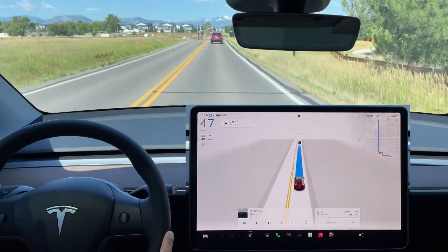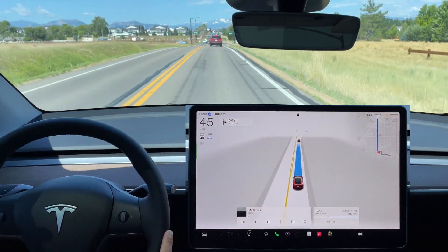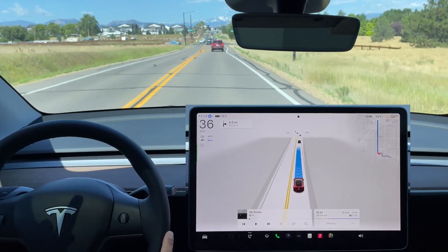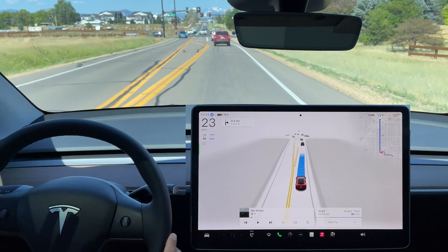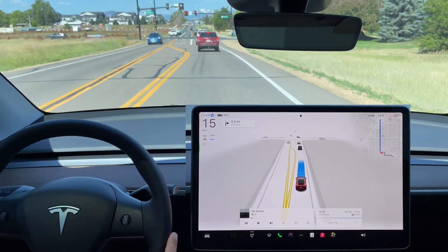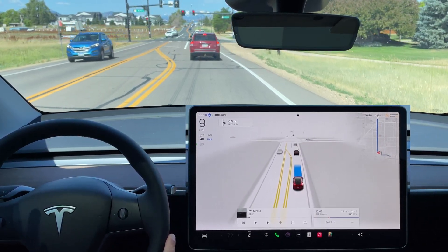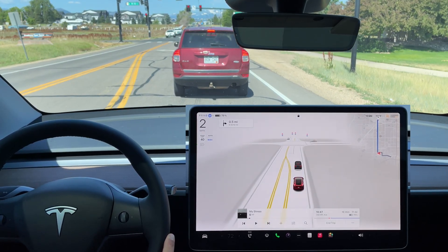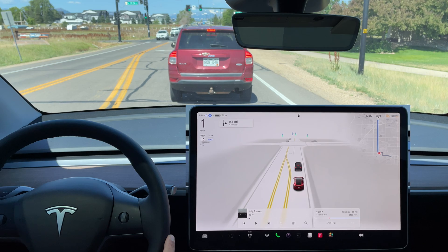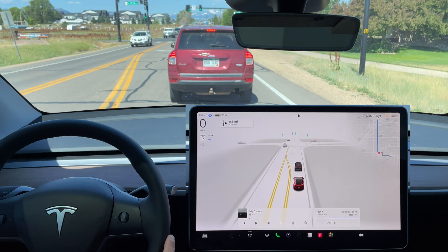Coming up to a red light with stopped traffic. The brake lights came on for the car in front and the FSD started slowing down immediately — nice. That was smoother than the last stoplight where I critiqued how late it slowed down and had to use friction braking instead of just regen.